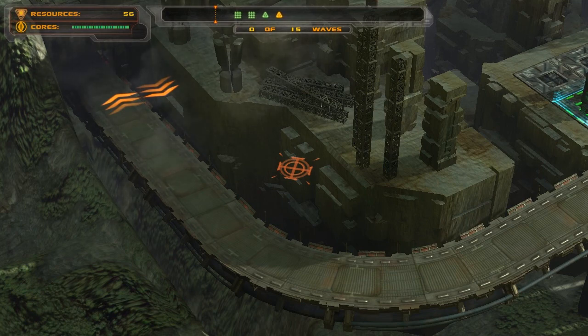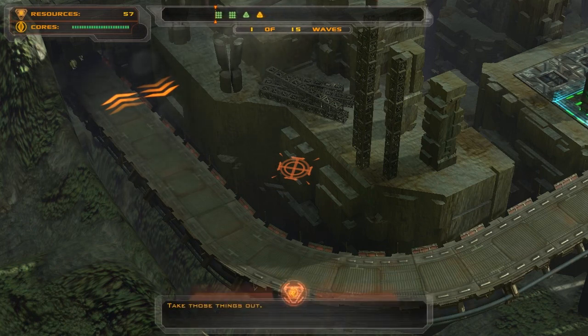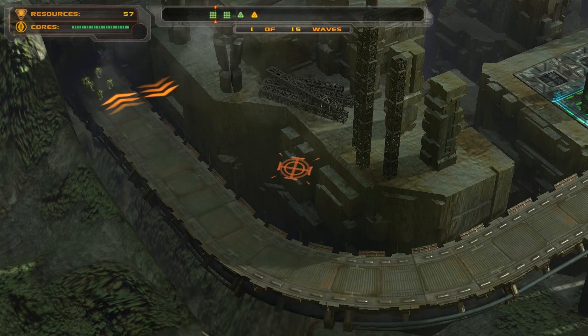So we now have a tactical recon view — that's what that little bar at the top is called. It shows you when enemies are going to come out of the gate. So here comes a little swarm, then another little swarm, then a group of three, and then a difficult group of three — that's why they're yellow. Red will be bosses.